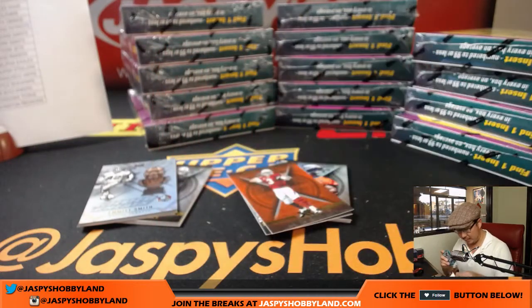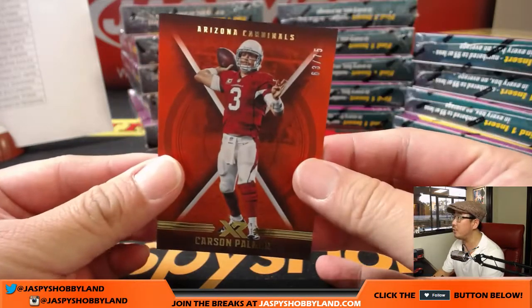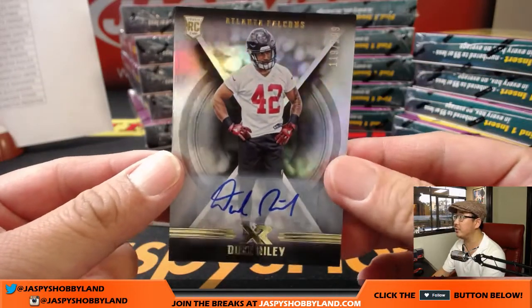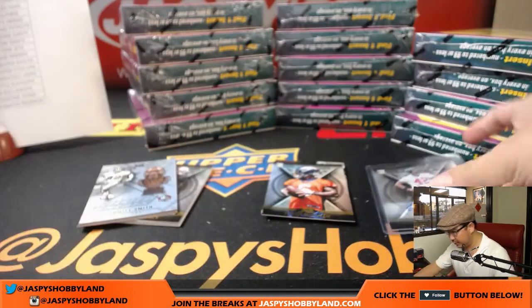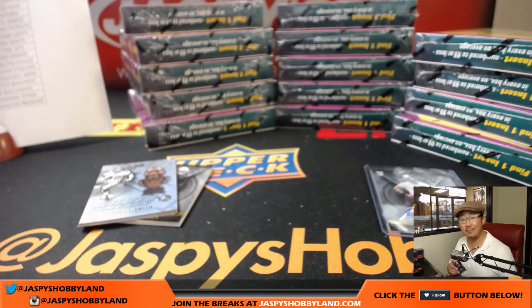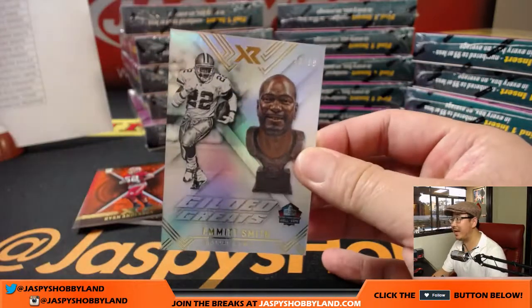We're going to start off with Raekwon for the Miami Dolphins at 299, or for the Wu-Tang Clan — Raekwon. For the Cardinals at 75, that would be Carson Palmer for Brandon and the Cardinals. And then a couple of base cards — AJ Green, Larry Fitzgerald. Behind Isaiah McKenzie is Duke Riley, 119 out of 199 for the Falcons — that'll be for Jonathan Wilson. So that's our first autograph.